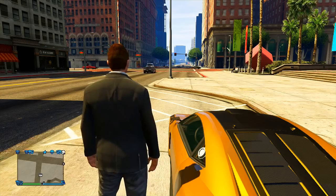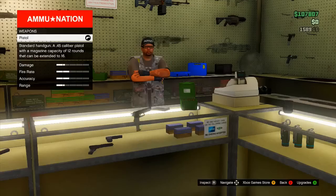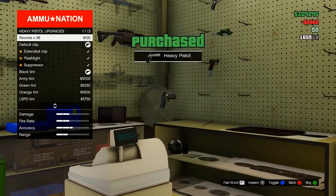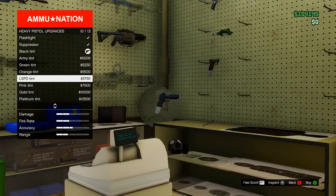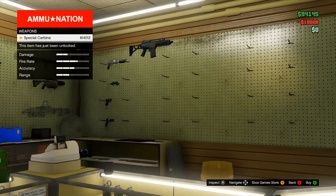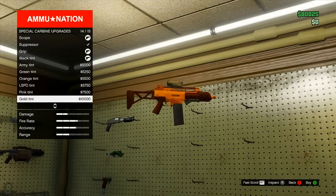That's all of the new DLC vehicles covered, so now I'm going to move on to the new DLC weapons. The two new weapons added are the Heavy Pistol and the Special Carbine. You can purchase these from any Ammu-Nation store. The Heavy Pistol is currently priced at $3,500 — there's a decent amount of upgrades including the extended clip, flashlight, and suppressor, and I went with a gold tint. Then the Special Carbine is priced at $14,000, which is a little bit overpriced in my opinion. It has upgrades including extended clip, flashlight, scope, and suppressor, and I also went with the gold tint.